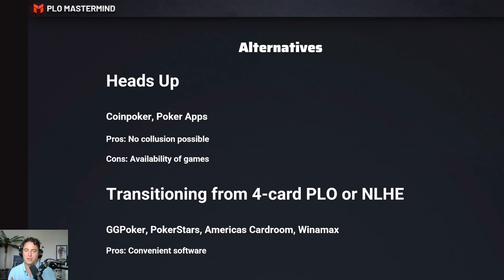If you are transitioning and are interested — say you're playing four card PLO or No Limit Hold'em now — and you're thinking this format might be interesting, good sites to check it out are GG Poker, PokerStars, America's Card Room and Winamax, depending on what's available to you. The pro is that all these sites have convenient software compared to apps, which can be a little more tough to manage. Especially when you're transitioning and checking out the format, it's good to not worry about the software and focus fully on five card PLO to see if you like it.